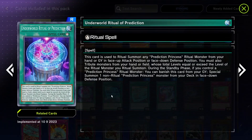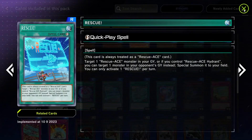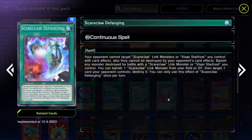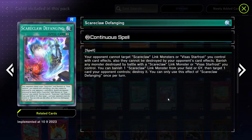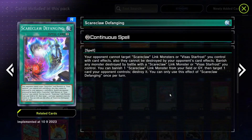Underworld Ritual Prediction — during your opponent's turn you can special summon something from your deck and potentially flip it up. I like that — that's a good ritual spell. Then we got some Rescue Ace stuff that's going to be really good later on. Scareclaw Defanging — your opponent cannot target Scareclaw link monsters or Visas Starfrost you control with card effects, and they cannot be destroyed by opponent's card effects.